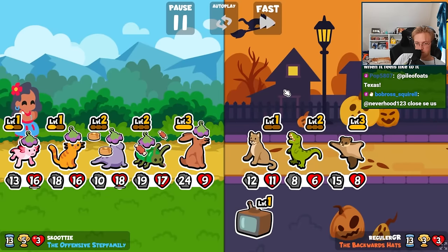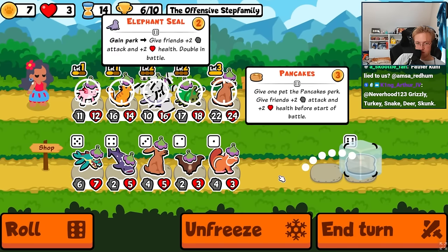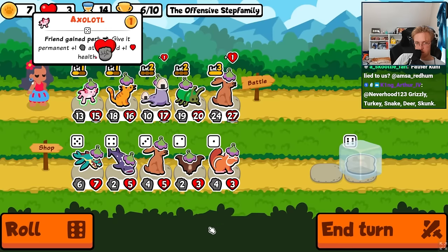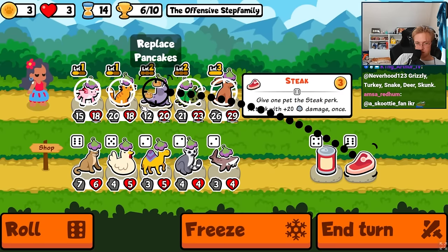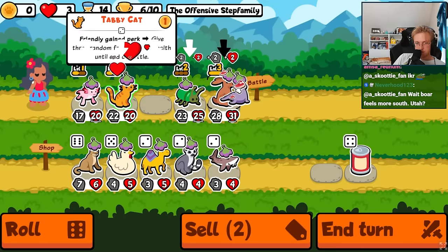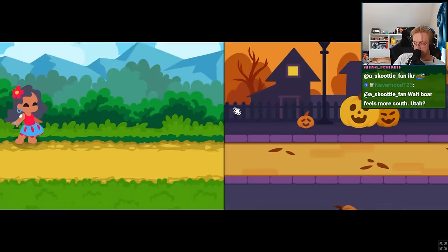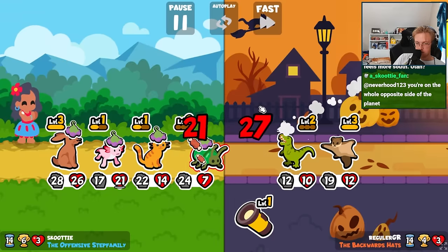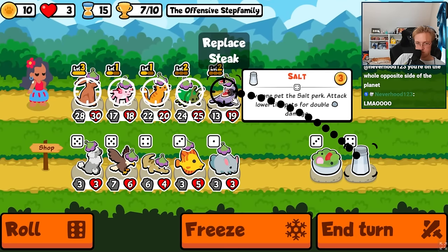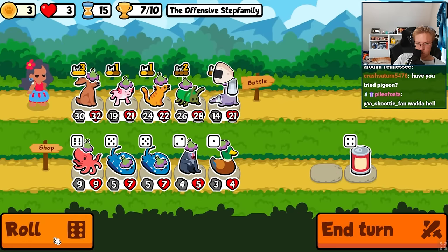Let's see. I would like a level up on the axolotl. I'll move the hare to the back, maybe that'll mix it up. No held food, doesn't matter. Let's see - more held food.